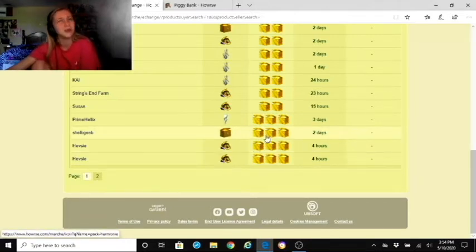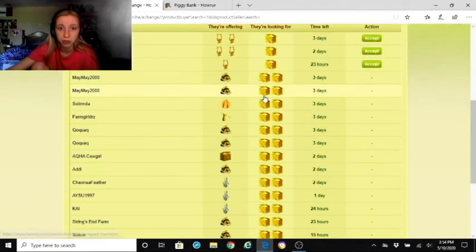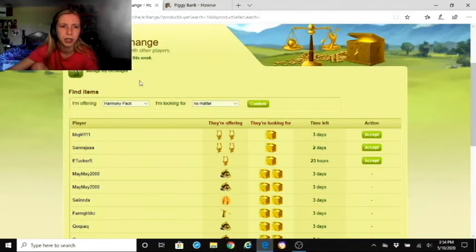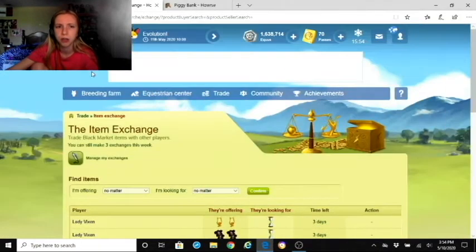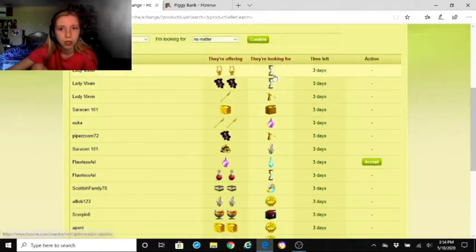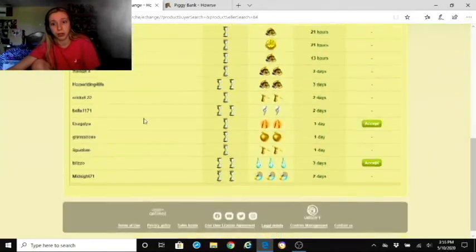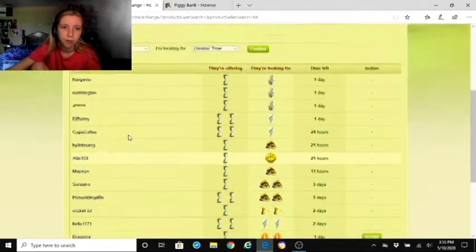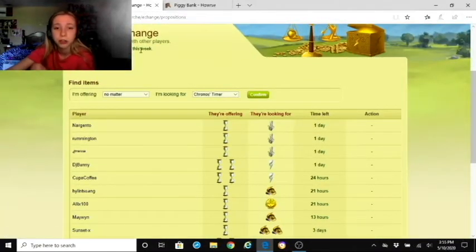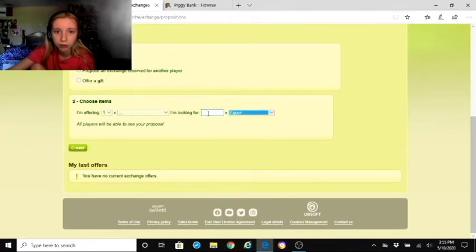Some trades might be worth it — like two for one of something, so you still keep a third to use yourself. To make your own exchange: you manage exchanges, make a public trade, offer what you have and say what you're looking for. You can offer something like 700,000 equines, offer up to two items, and either make it a public trade or reserve it for a specific player.